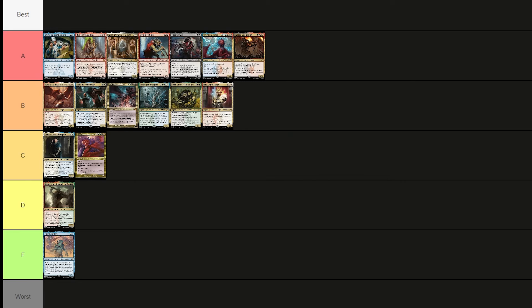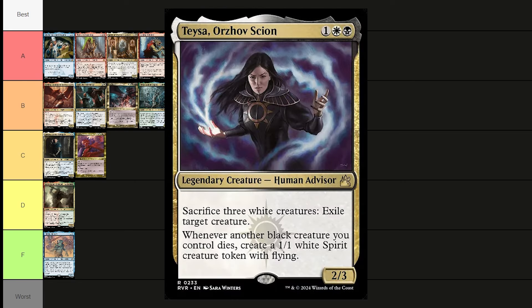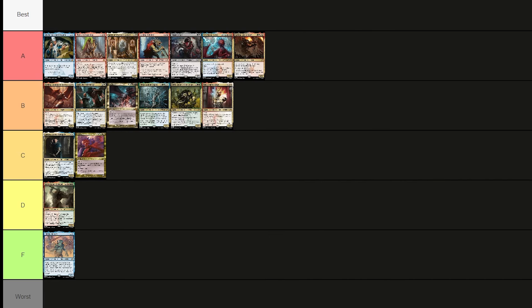Teysa, Orzhov Scion costs a black, a white, and one — a 2/3 human advisor. Sacrifice three white creatures to exile target creature. Whenever another black creature you control dies, create a 1/1 white spirit creature token with flying. Really fun and cool — putting her in B tier.